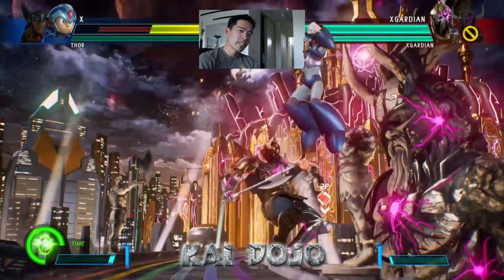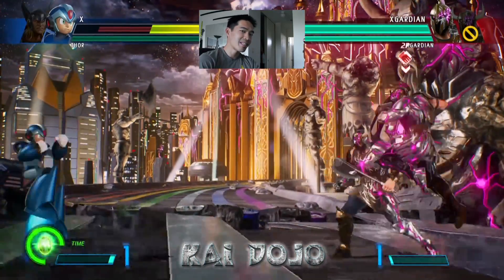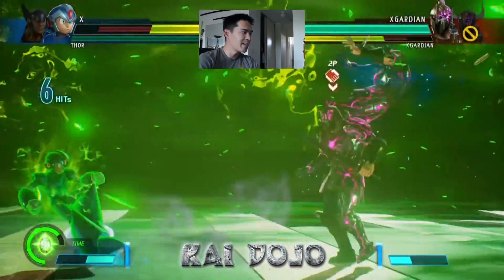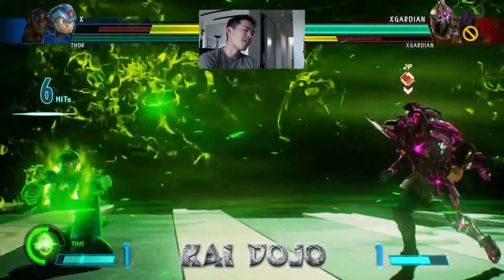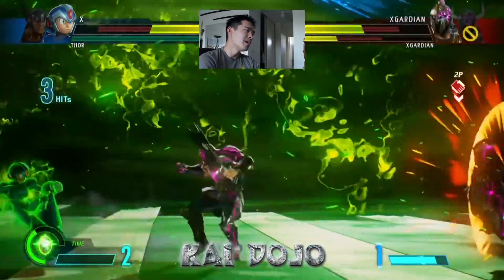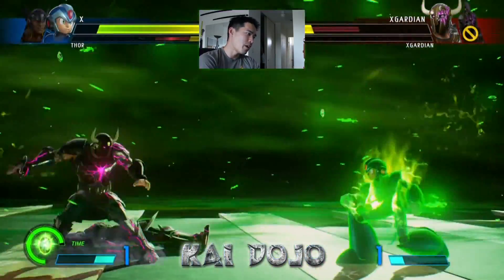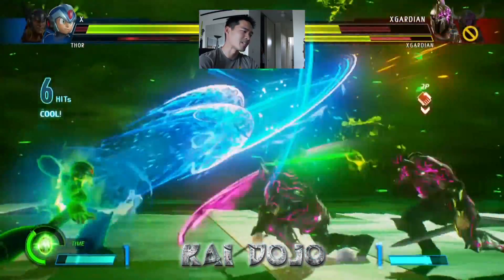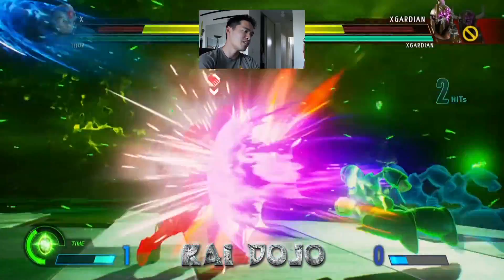So let's check it out. What this trick does is that it allows X to instantly fire his level 3 Buster during Time Storm. The way that works is that you cancel Buster from any of his ground specials — it works with all four of his weapons as far as I know. It also works when he doubles up on stuff, like cancels one to the other and then fires Buster — you saw right there.